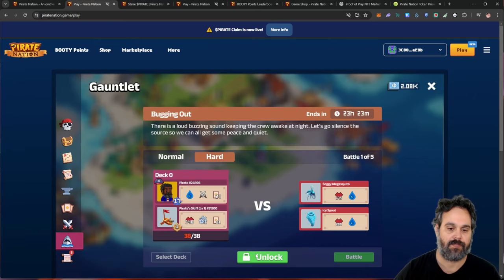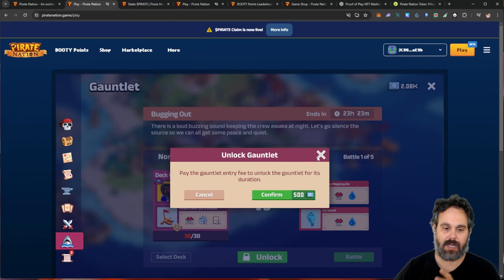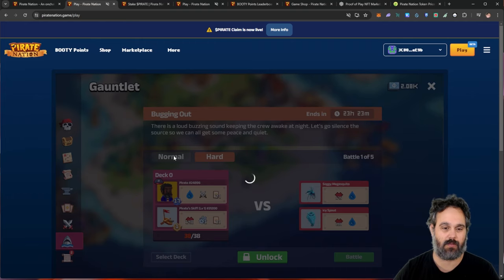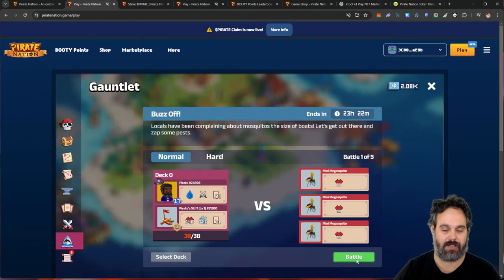For the hard mode, you have to pay some marks to play — I think it's 500 marks — and my cards are not very good for the hard level, so I can barely pass the first one, making it not worth it for me. However, on normal mode I can do okay, so let's go ahead and see how that works.